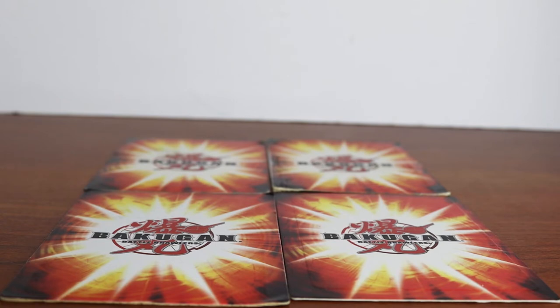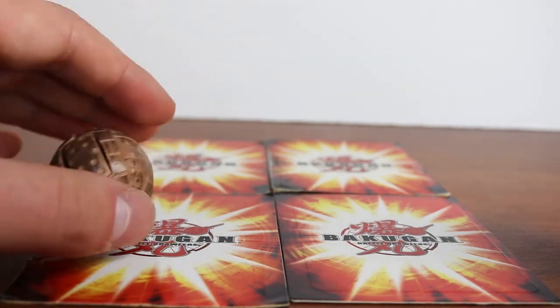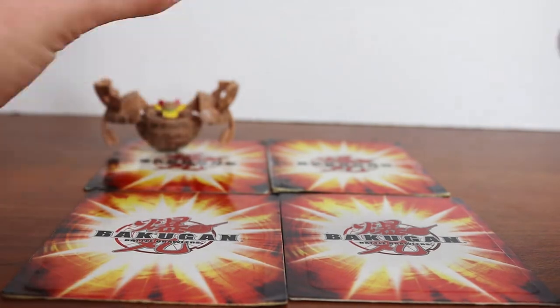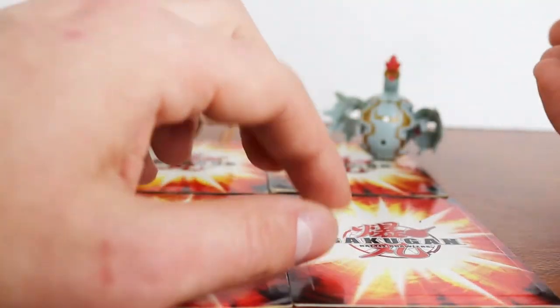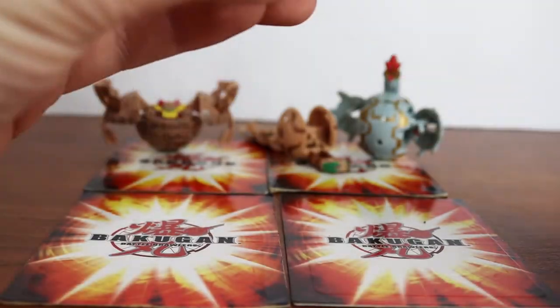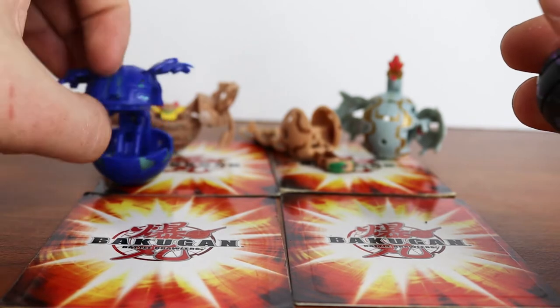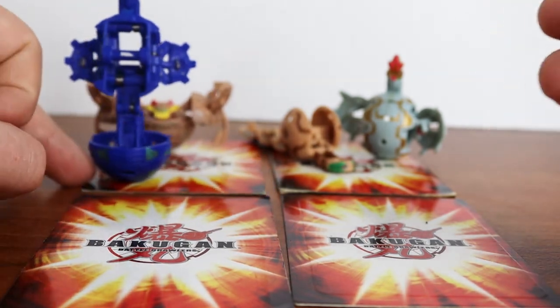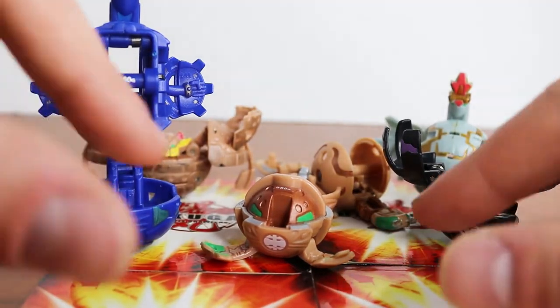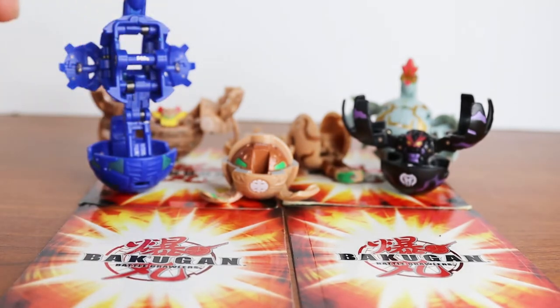For this next set I'm just going to power through them because I have a lot and it would take me days to get through them all. So I'm just going to drop them down and go by name. We have a Battleworn Wilda, regular Haos Nemus, B1 Subterra Sespoid, Aquas Mega Nemus, and Darkus B1 Fear Reaper. They'll be chilling in the back — there's more coming.